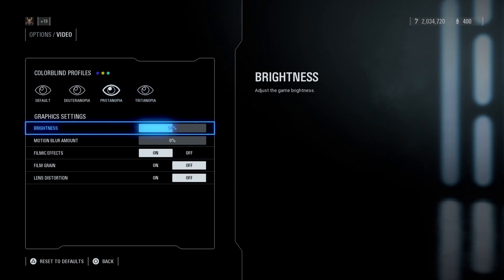Brightness is a setting that mainly matters on darker maps like the Resurgent-class Star Destroyer or nighttime on Endor, because it lets you see yourself and your enemy much more clearly. I will switch it back down to about 50% on normal maps though, otherwise the screen is way too bright for my liking.